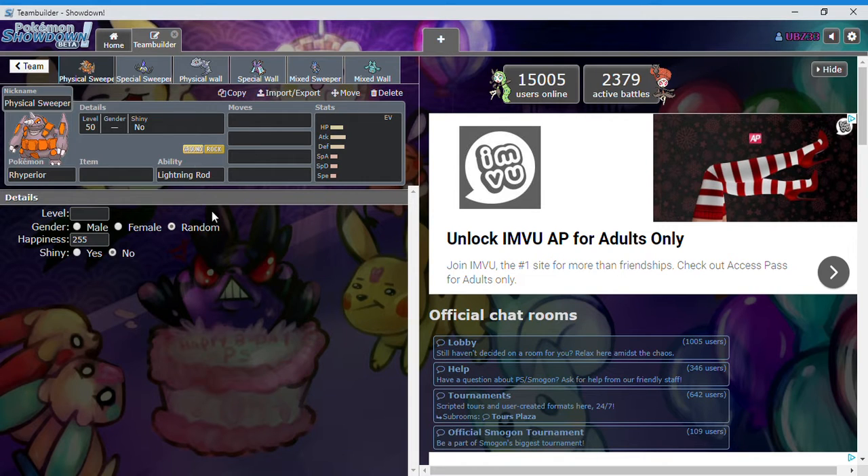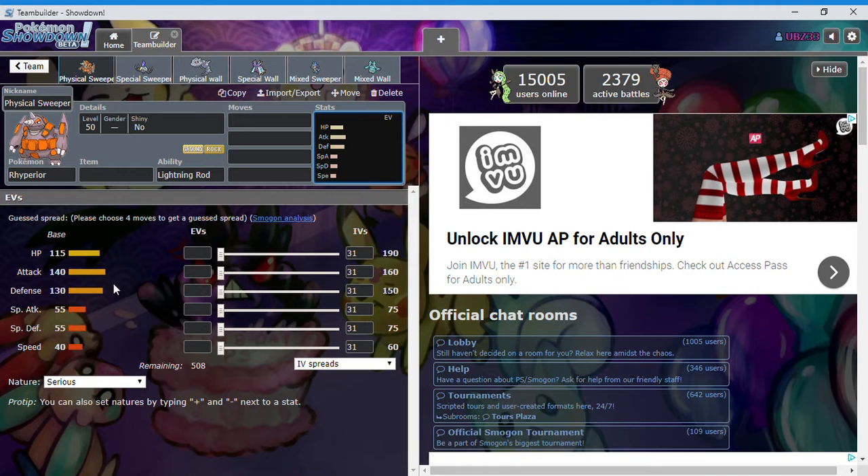I went ahead and built a basic outline of a team to show each pokemon's role. We're going to start with our physical sweeper, Rhyperior. It has a ton of defense but its attack outweighs it, so I'd be more inclined to increase its attack and also increase its health. Since its speed is around 40, you should just get rid of all the speed — this is also known as a trick room counter, which I'll get into later.